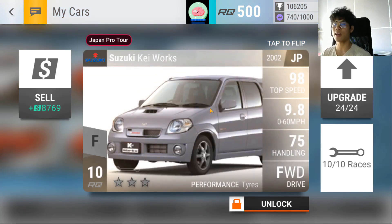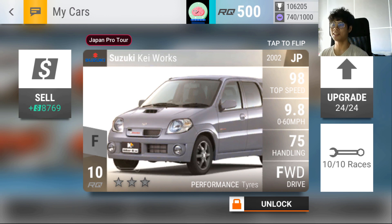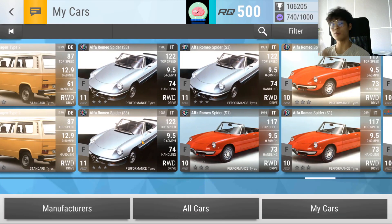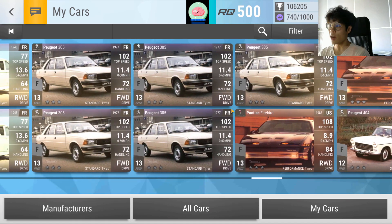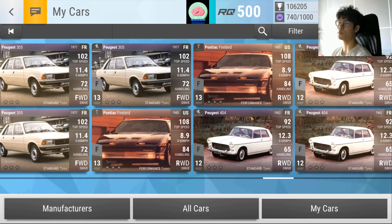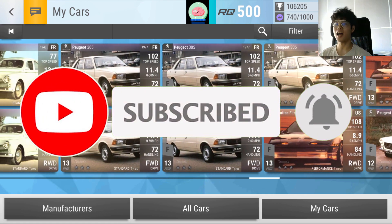The Suzuki K Works is the best RQ10: medium ground clearance, very light, handles well, and 0-60 under 10 seconds. The Alphas and Volkswagen Type 2s used to be prize cars — same story for the Peugeot 404 and 305. Those were forced duplicates, which is one annoyance with the game's design: it forces you to keep cars you don't like. On a positive note, the Firebird is fantastic for RQ13 with amazing handling.